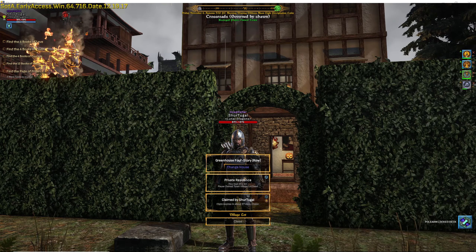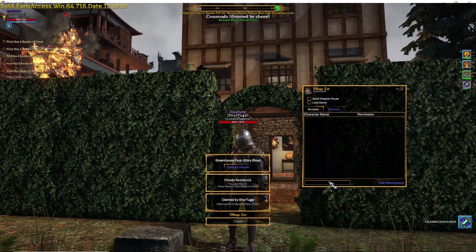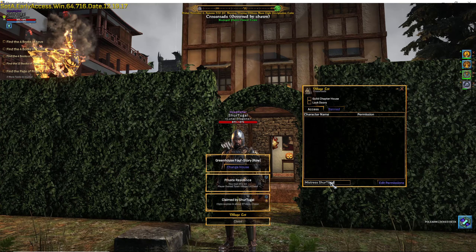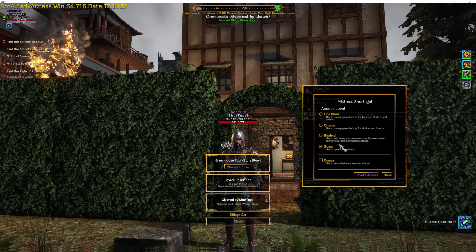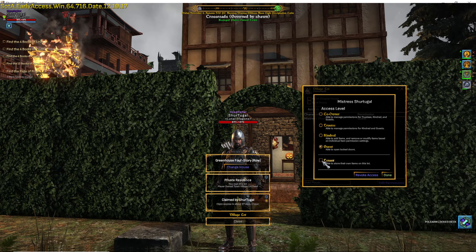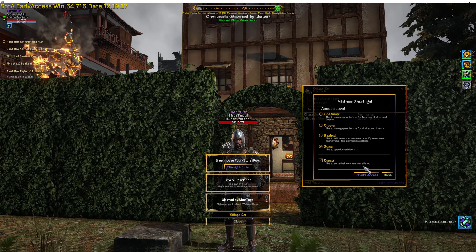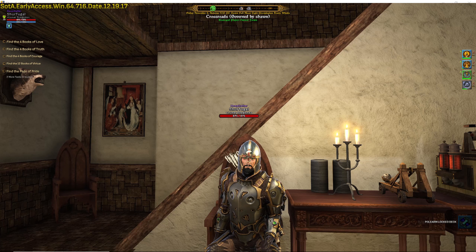Next step, assign the player the proper permissions. Access the manage lot access screen, then add the player's name if you have not already done so. The top portion of this screen, from guest to co-owner, are the general permissions to access the things you place on your land, which I have explained in another tutorial. I would advise giving them guest level access unless you want them to have more access to your property. I am giving my person guest level access, so I am checking that box, and of course check the box for tenant. By giving them tenant access, that player can place items anywhere on your lot, not just in the room you assign as theirs.